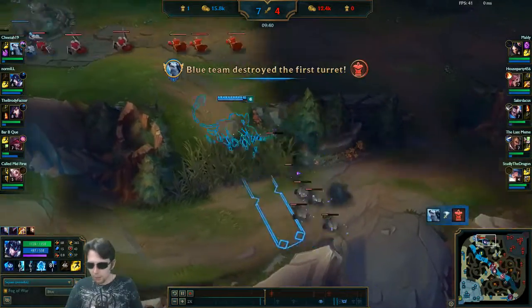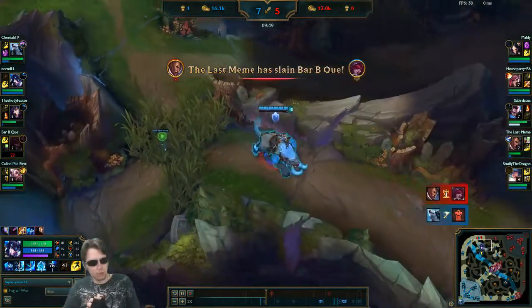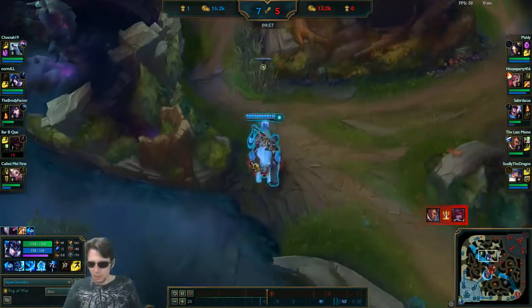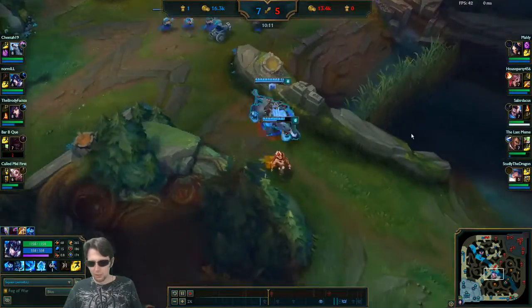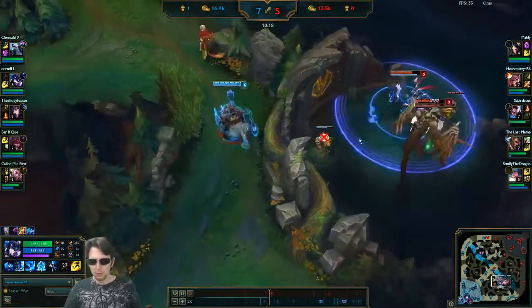I might try to go aggressively on the map when I hit 6 with her from now on, looking for invades to try and recreate that situation as often as possible. Now, it does mean I won't have the ultimate available in the mid lane or in the river as they're looking to get control of the first Rift Scuttler, which is unfortunate.